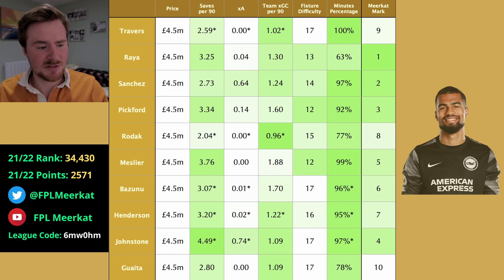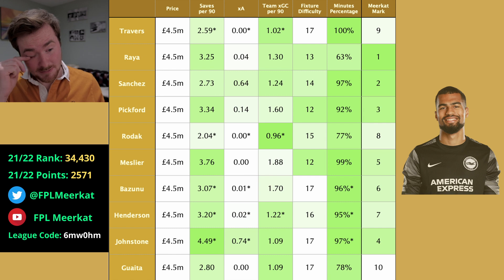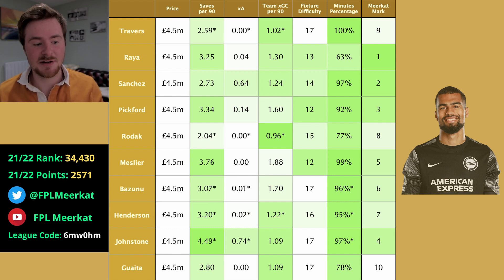Sanchez is number two — honestly I think I'd put him as number one now, based on the fact that Brentford has signed a new goalkeeper. Slightly worse fixtures than Brentford and slightly less saves per 90, but that high 0.64 expected assists means he's one of the more likely goalkeepers to get an assist, as shown last season. And the 1.25 expected goals conceded per 90 — Brentford were one of the best teams outside the top six in terms of goals conceded. So Raya and Sanchez are definitively my top two picks.